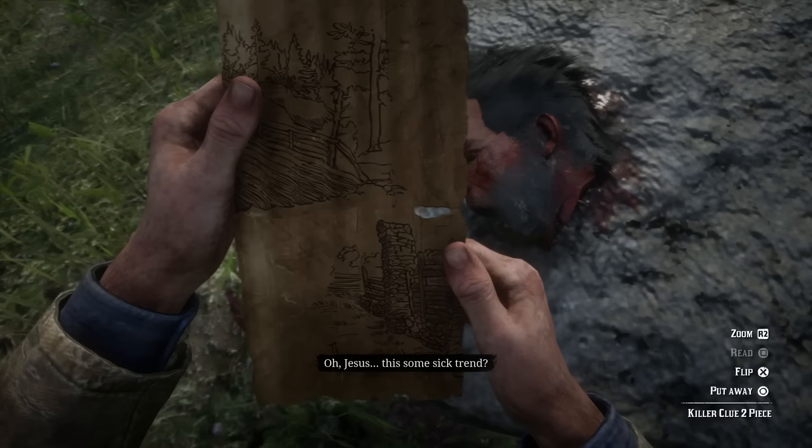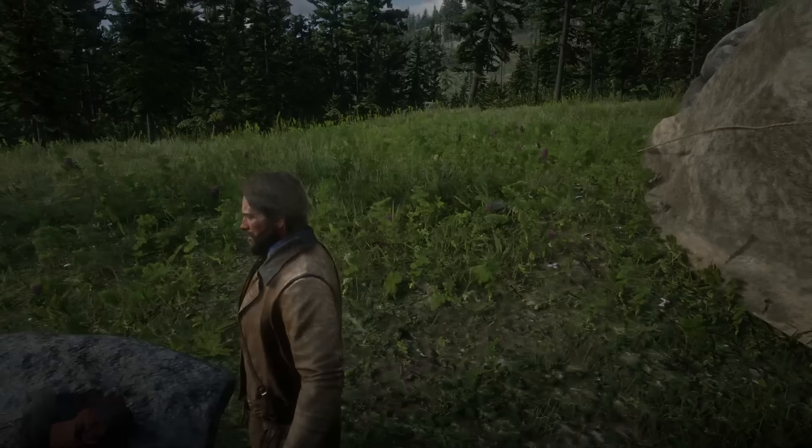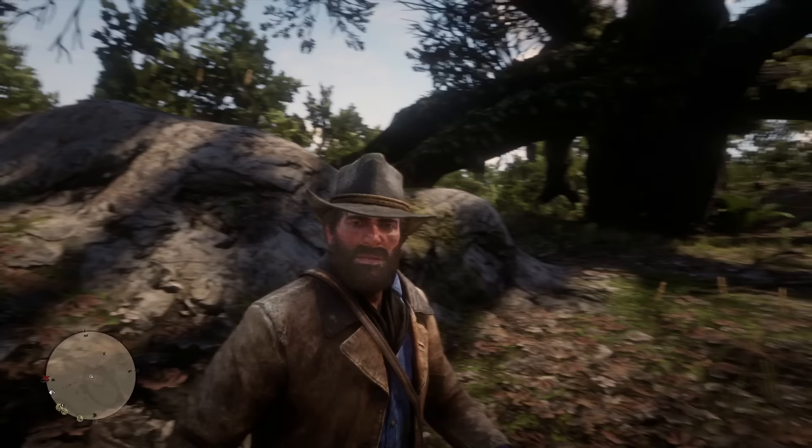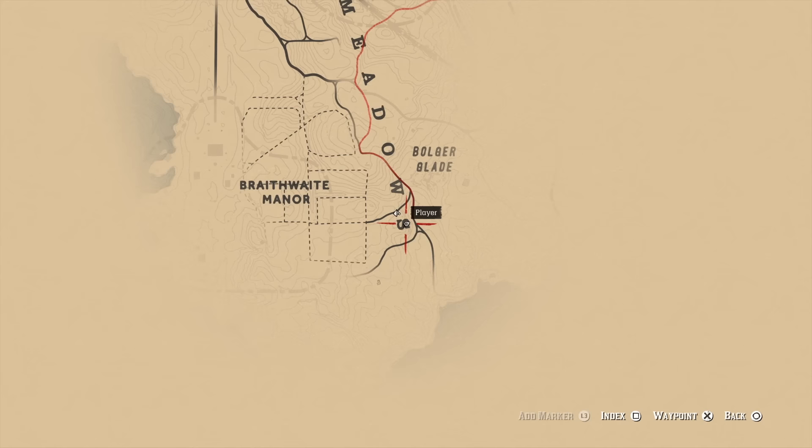We gather our second clue, so we only have one more to go — we have two map fragments and we need our third and final one. Our final one is pretty far away; I would say it is probably the toughest to get to if you're just starting the game for the first time, because you're going to have to journey there and you probably won't have any stagecoaches. It's actually just to the east of Braithwaite Manor, on the south side of Meadow Woods — I think it's called Boulder Blade or something like that.